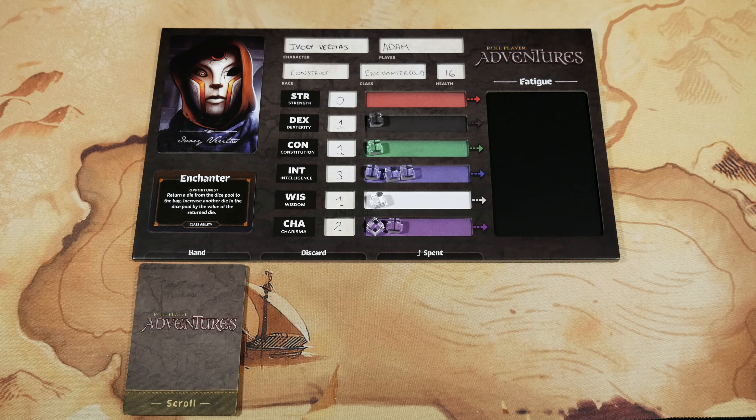The final step of campaign setup is step eleven: taking your starting gold. There's a chart in the rulebook — you consult it to take the amount of starting gold based on the number of players and place gold coins equal to that amount in the corresponding space on the party journal. For one player it's seven gold, two players is five, three is three, and four is two. I've gone ahead and placed seven gold in the designated area on the campaign log.